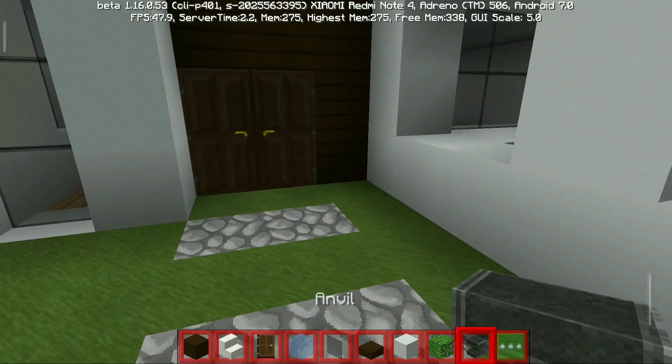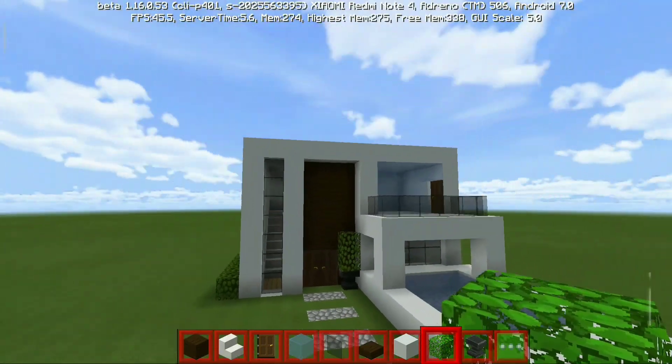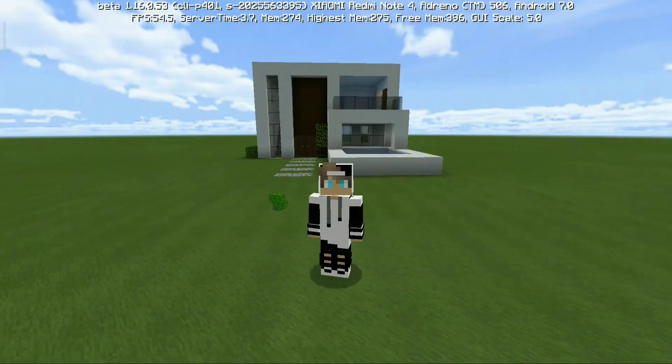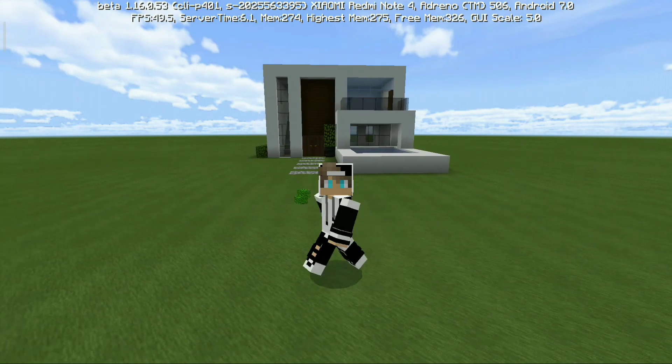Kalian di sini kasih saja, di depan kasih unfill. Terus habis itu kalian kasih rumput di sini. Jadi ya guys, mungkin cukup sekian video dari gue. Cara membuat rumah modern minimalis yang mudah untuk dibuat. Tadi kurang lebih seperti itu tutorialnya.